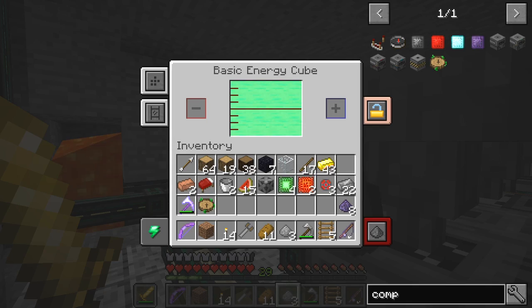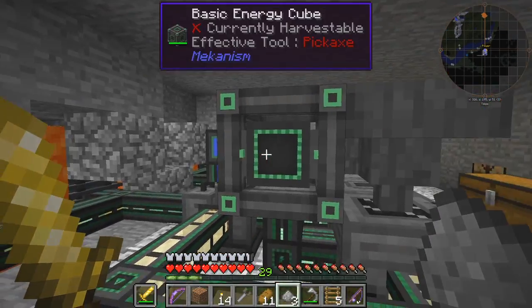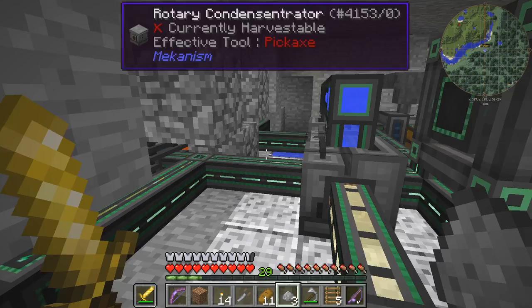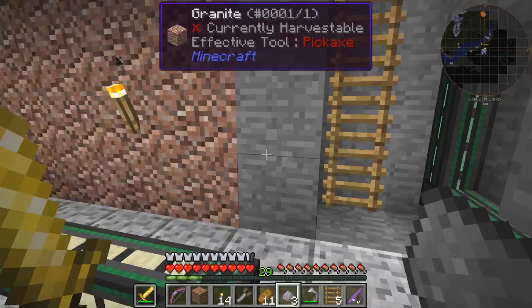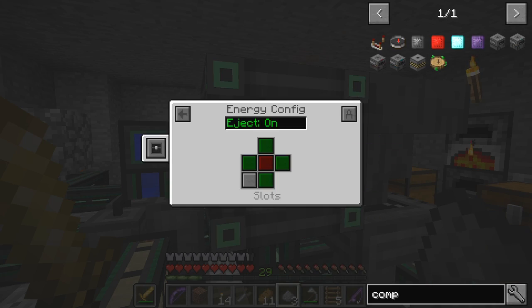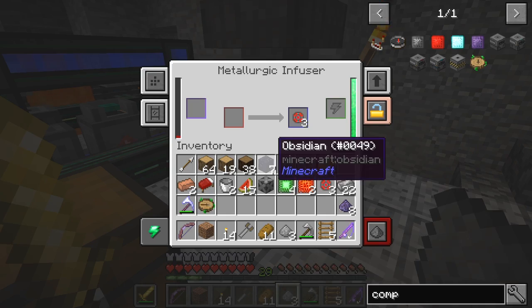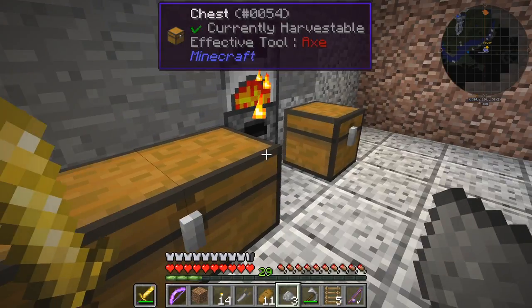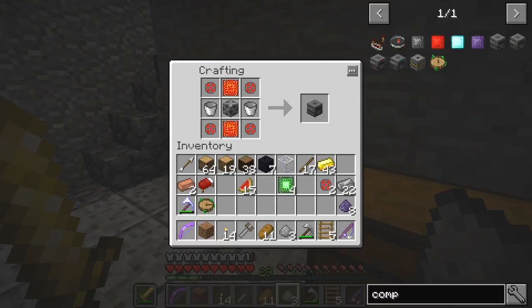I've got this basic energy cube which is now actually full - I've got two megajoules in here. I configured it so it wasn't putting the power back into the network for the time being, so this energy cable is not connected. But you can connect that easily enough - you just click on here and change the face. The back face is what we want as an output, which is dark red. Now we can finish off that osmium compressor.